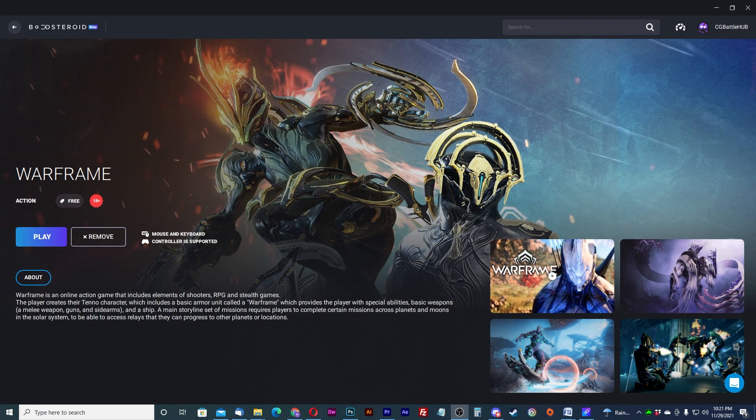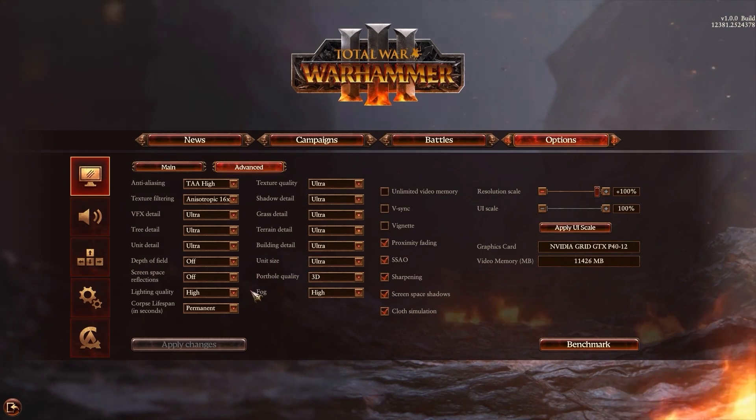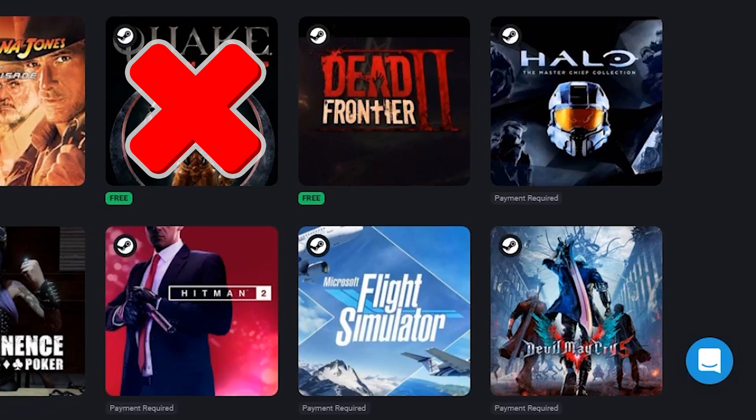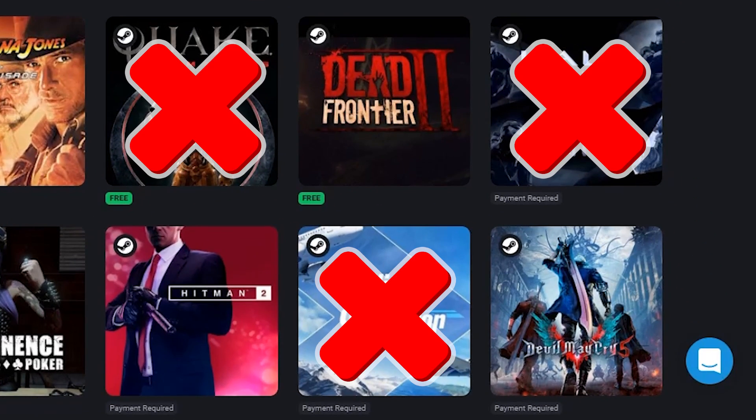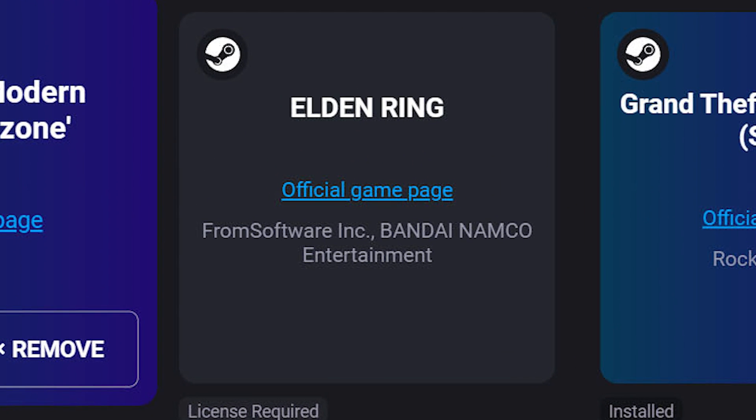Also know that certain games that have been added are no longer on the platform — this can happen randomly. Warframe is gone, Total War Warhammer 3 is gone, and the Microsoft titles are gone. This usually happens without notice, so be aware. But this doesn't happen all the time; Boosteroid is usually very good about adding new popular games that people want to play on the cloud.